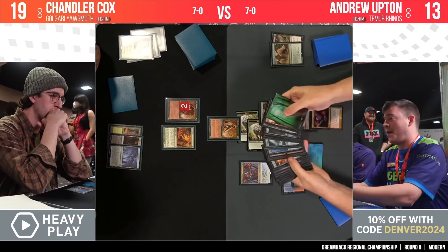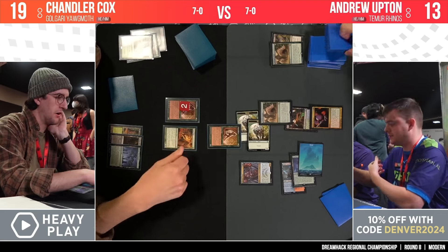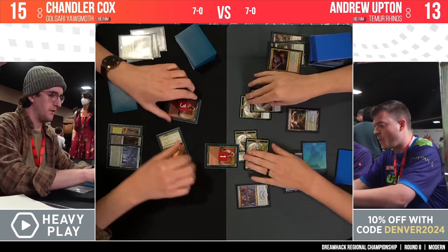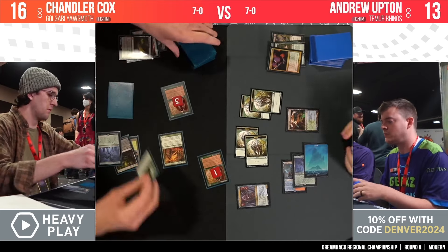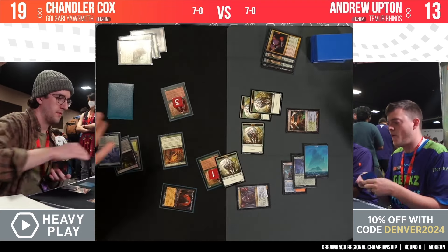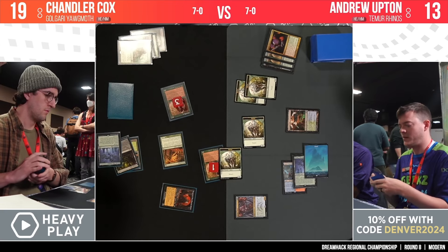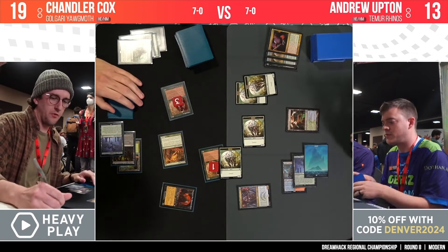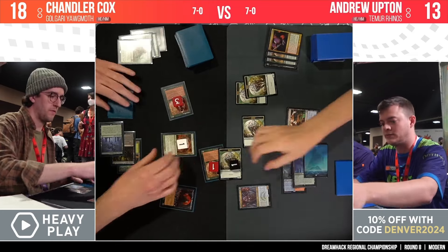A sneaky play here from Andrew — it seemed like he was considering attacking with the Shardless Agent and then decided not to. Maybe that signaled Chandler that he didn't have the Violent Outburst. Andrew missed an opportunity to get in three damage with the Shardless Agent, since the other Wall of Roots wouldn't have been able to block it effectively — a pretty cool small interaction. Yog-Moth Physician comes out thanks to Court of Callings, with Wall of Roots on double duty.